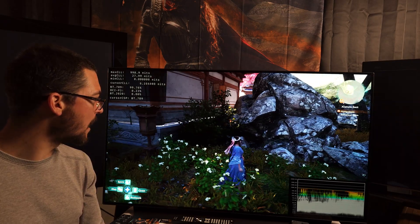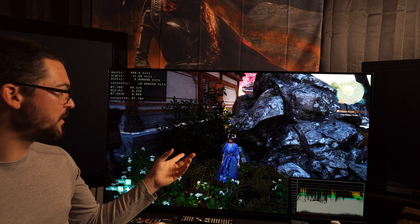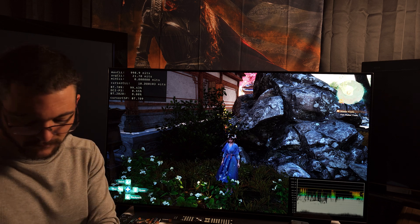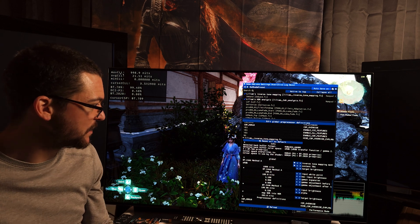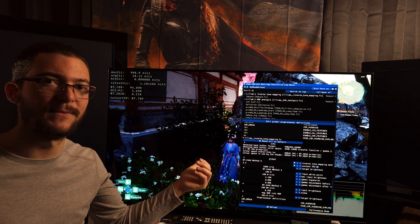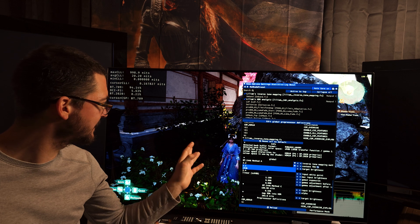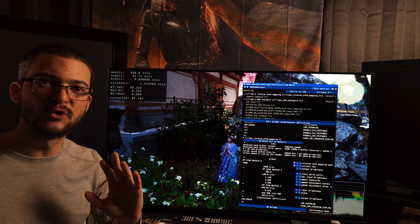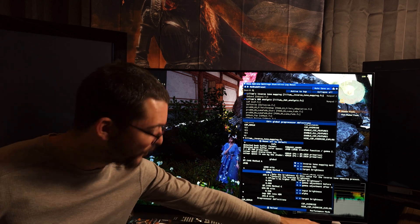All you have to do is go to the darkness and come to a spot where you see near-black detail. Switch back and forth from sRGB to 2.2. If you're crushing, it is obvious — like everyone is going to notice that difference. It's just too clear, no doubt about it.